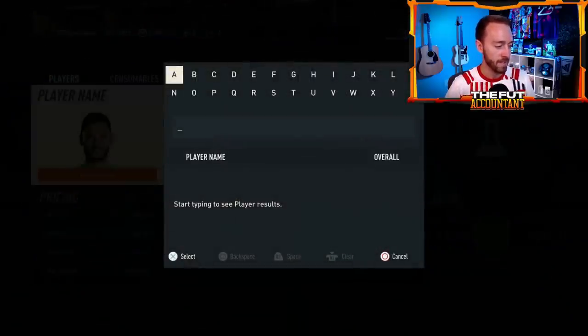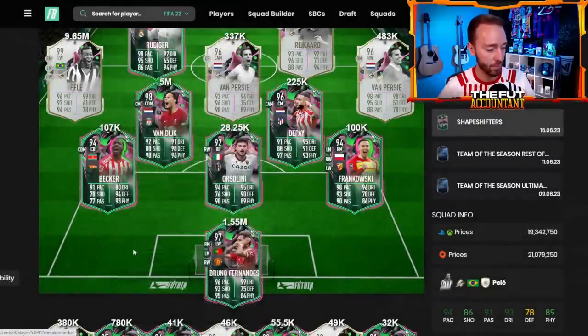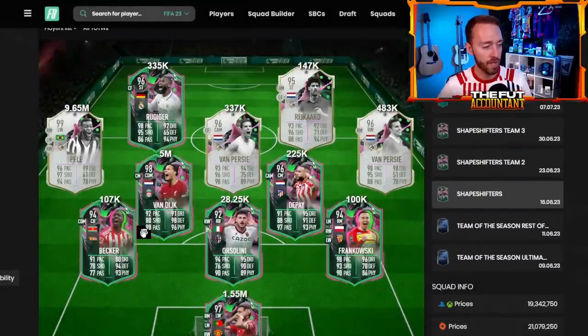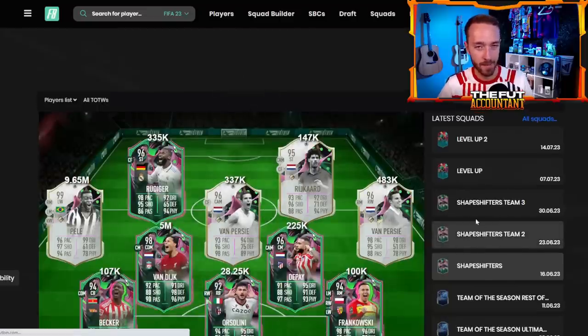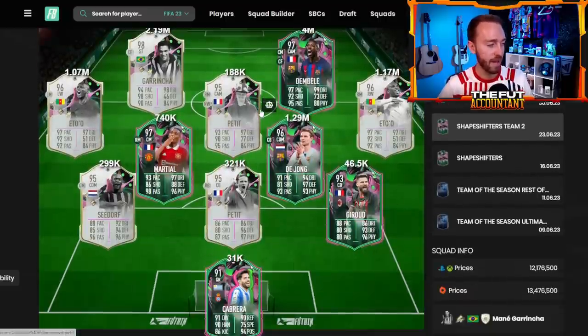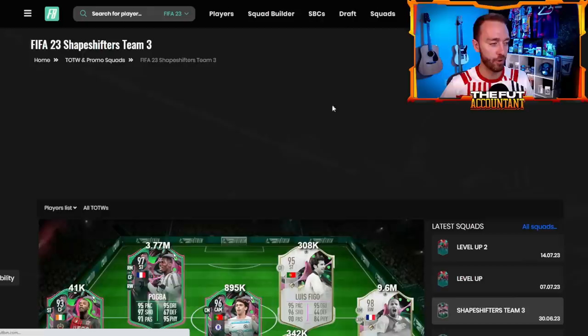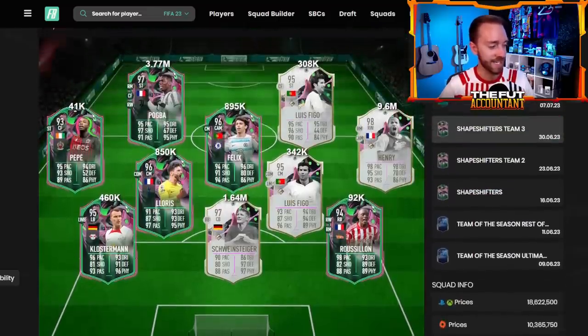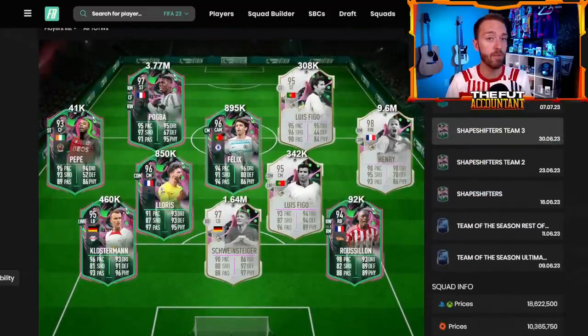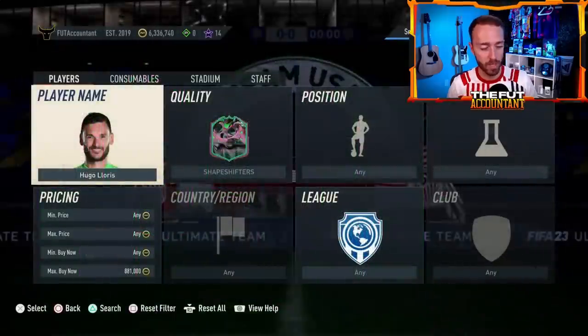Cards like Toko Akambi at 92-plus or Geraldo Becker at 94 are going to get packed a lot more than Rudiger, Depay, VVD, or Mares. Those higher-end cards won't get packed as much. But these are the types of cards that if I was trying to trade and make coins today — or specifically buy for my team — those are cards I would look to buy right around the content drop time. See what we get for content, then go pick a couple up, because they could be falling in the morning before the actual content release.